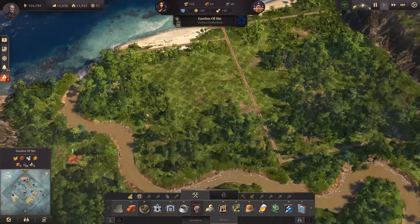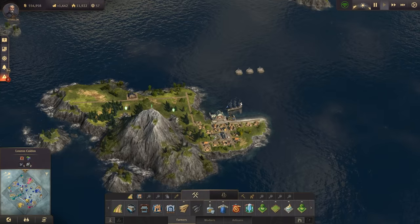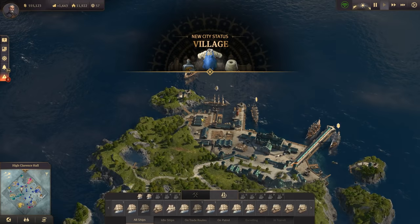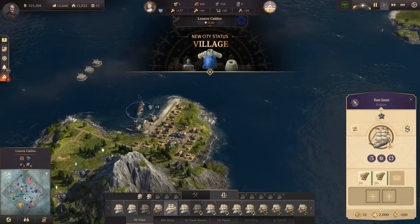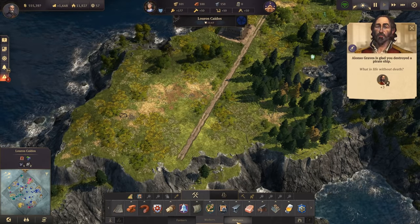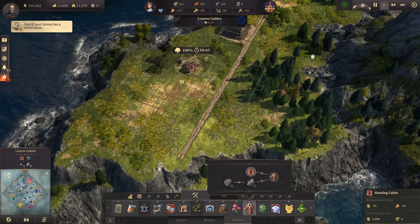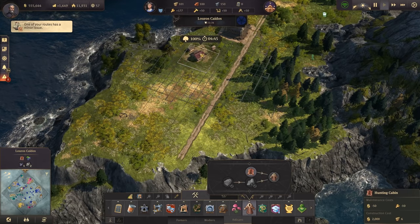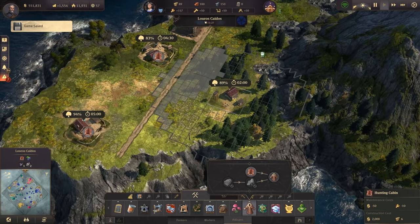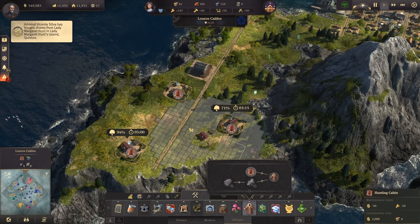Let's go back to Garden of Sin and start a basic little settlement — wait, no. Let's not do that yet. I wanted to go with the fur. The ship should be there already — there it is. This has priority over a new settlement, because we already get the first cotton and I don't want it wasted in storage. Here we need the hunting cabins, and I hope we can squeeze in a few.